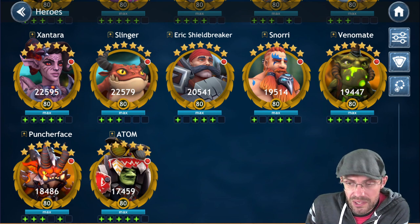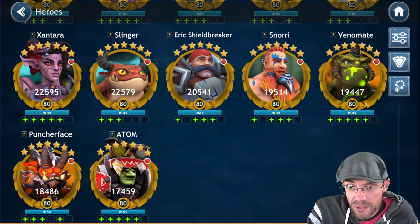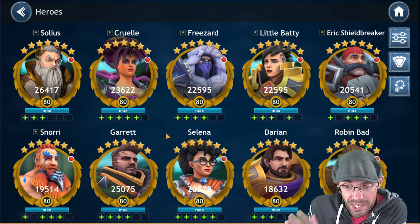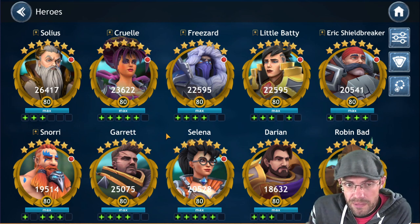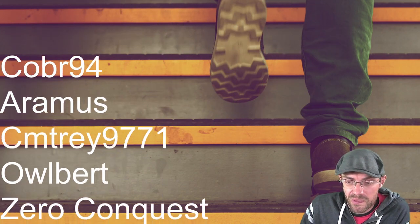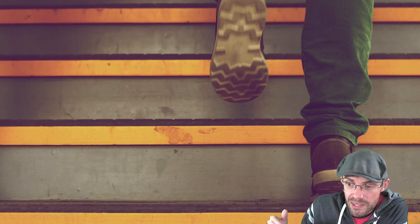For gear recommendations on your humans: there isn't a single human I've recommended that I wouldn't eventually take to gear 11. Any gear you put into Soleus, Friezard, Cruel, Little Baddie, Eric Shield Breaker, and even Snorri is worth it. Snorri works on a bleed team and is a plug-and-play DPS — maybe take him to gear 10, but take the others all the way to gear 11. Do not fear putting gear into those humans. That is step two — shifting focus from Soleus/orcs to building our human team to unlock More Doom.